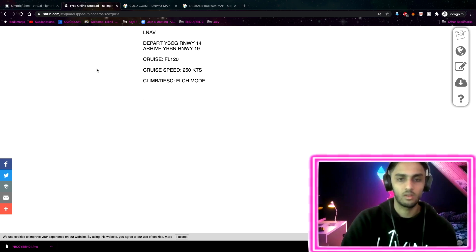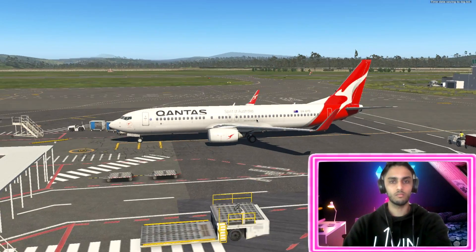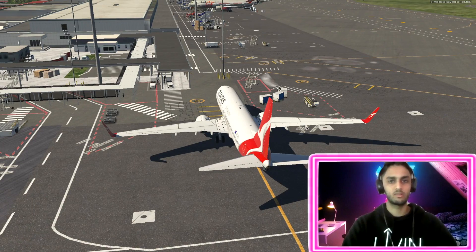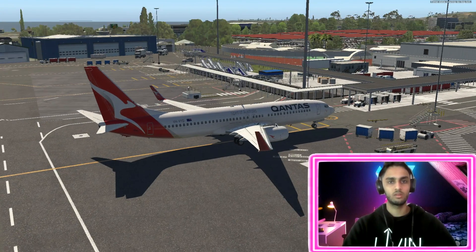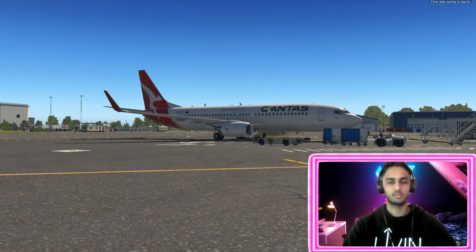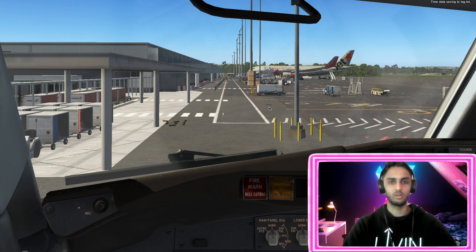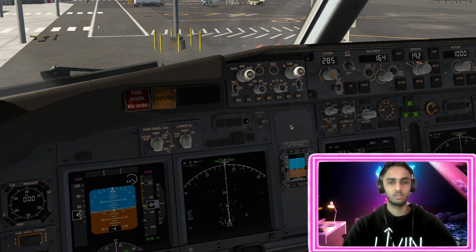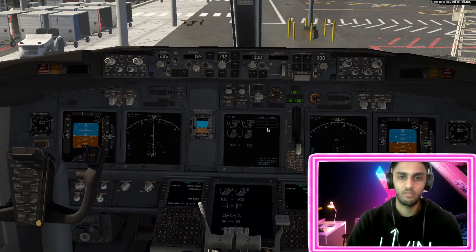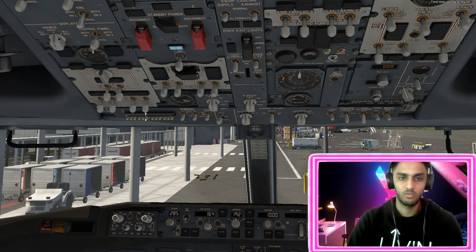Let's head over to X-Plane. So we're back in X-Plane with this Qantas 737-800 on the Gold Coast, just here at the gate. We've got to set up the aircraft and the LNAV. Let's head inside - we'll look down here, go down to the FMS which is right there. We'll just turn on the lights first, just to keep things professional.